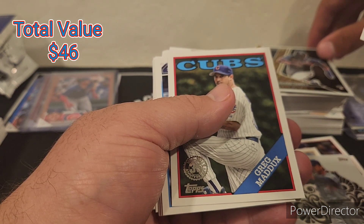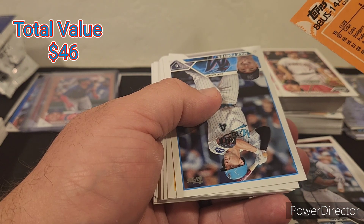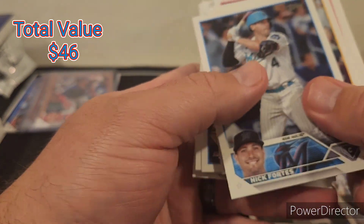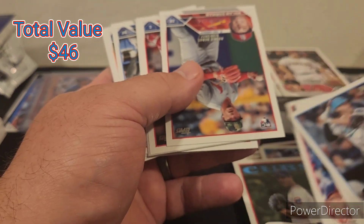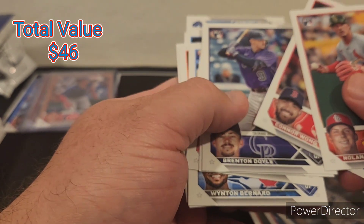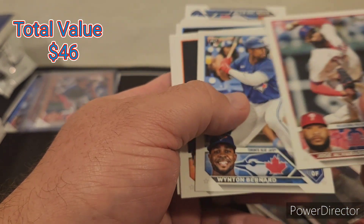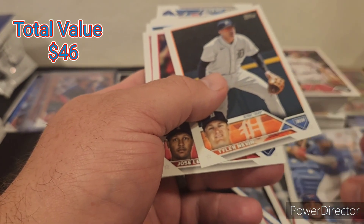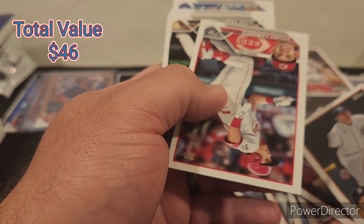Randy Arozarena — Randy the GOAT. Greg Maddox. I think it's a good little card, I like that one. What are we looking for? Gunner Henderson, Volpe. I think we've gotten all the top rookies because of the base.